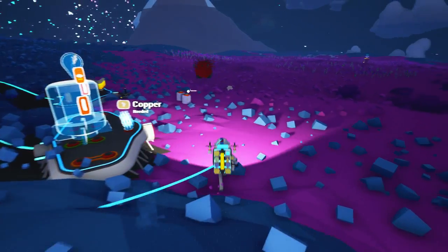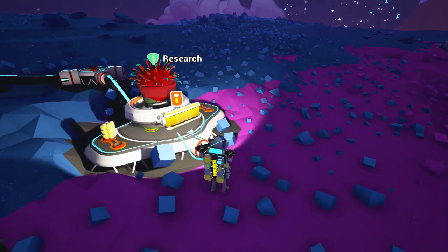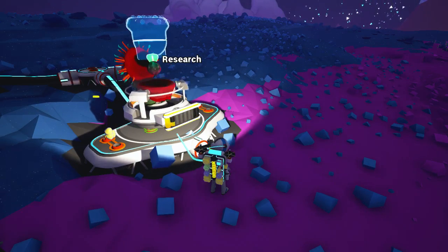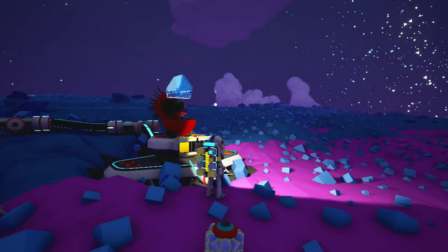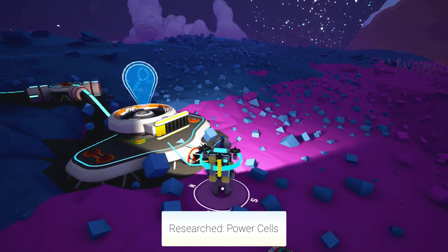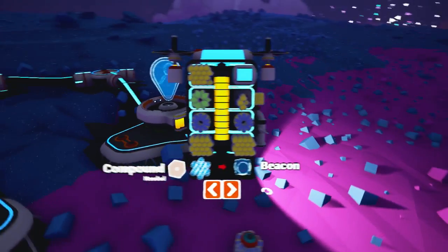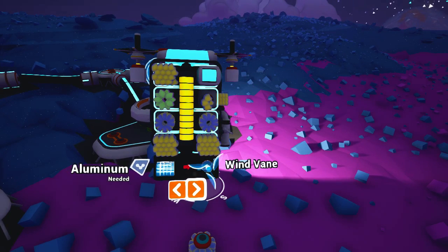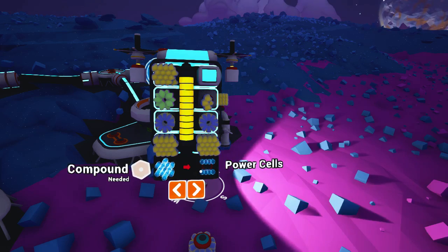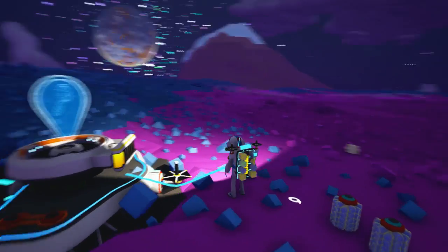We should be able to do some more research now. I forgot to invert the looking control, so it's still messing with my brain a bit. There we go. And we get... the suspense... we get power cells. That sounds good. Do we make those ourselves? Let me see. Battery, tethers, tank — oh, power cells. There we go. It's made of compound. Why is everything made of compound? I don't have any compound. This is terrible.